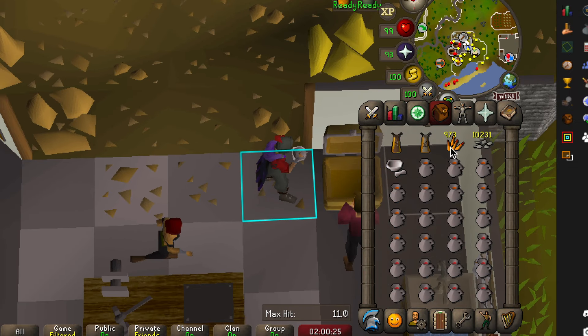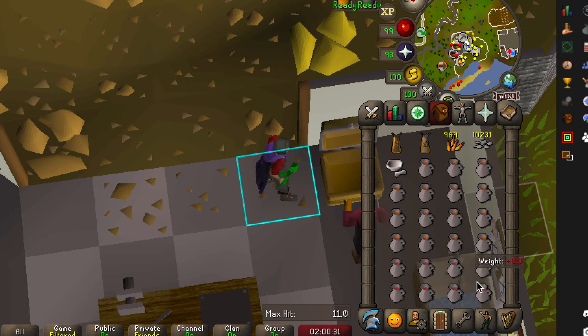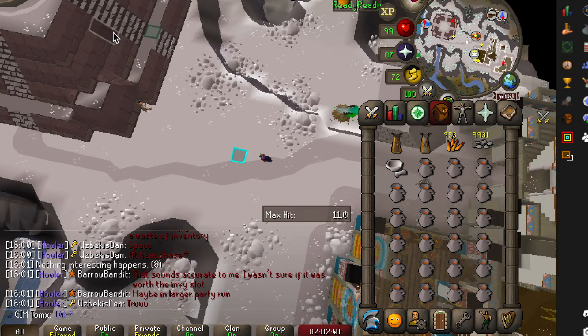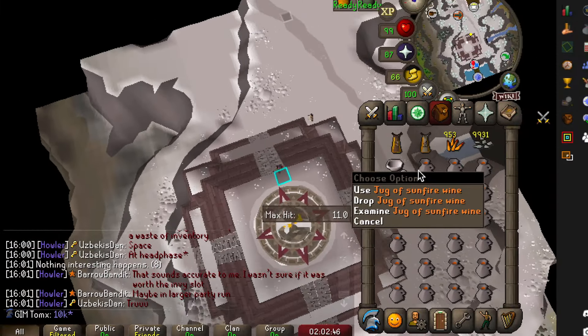To get your blessed sunfire splinters, you need to get some sunfire splinters which can be obtained through the new Coliseum minigame, or alternatively bought on the Grand Exchange. Once you have these, make sure you have a pestle and mortar in your inventory and use your sunfire splinters on your jugs of wine.